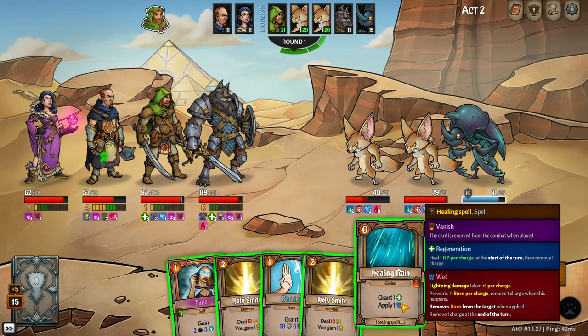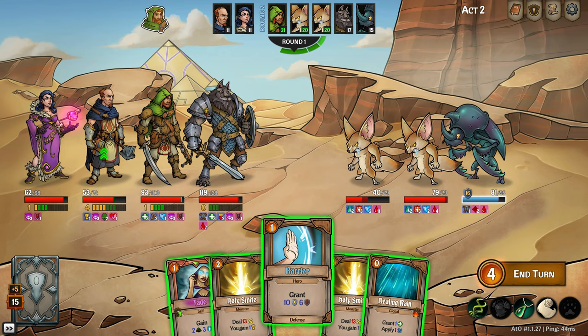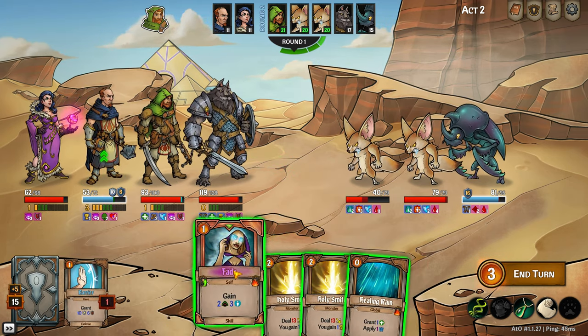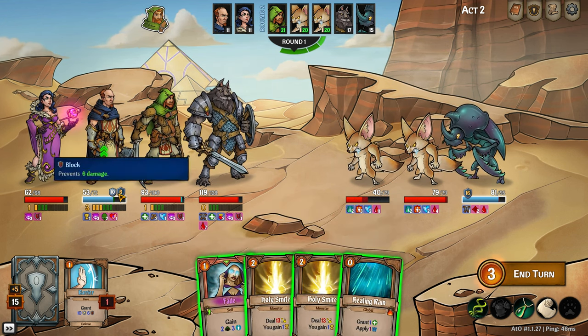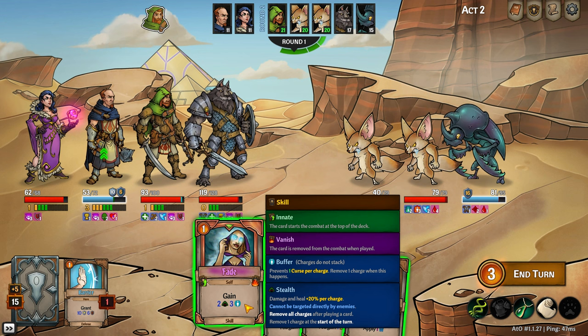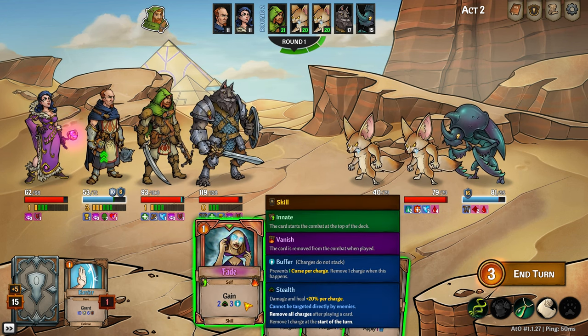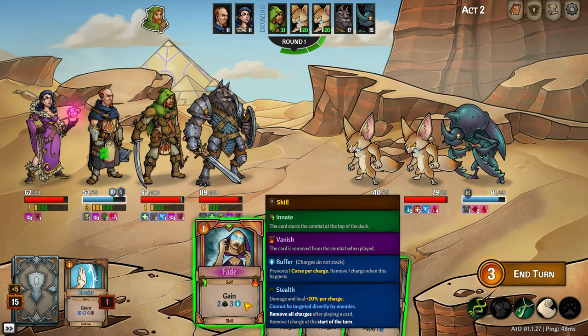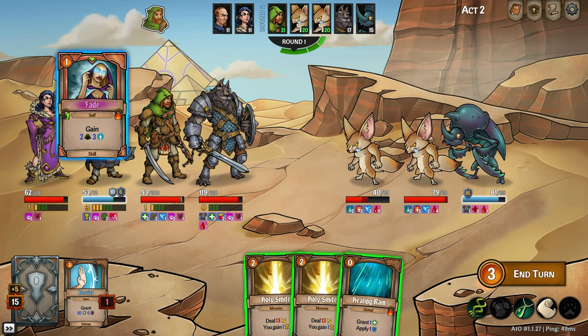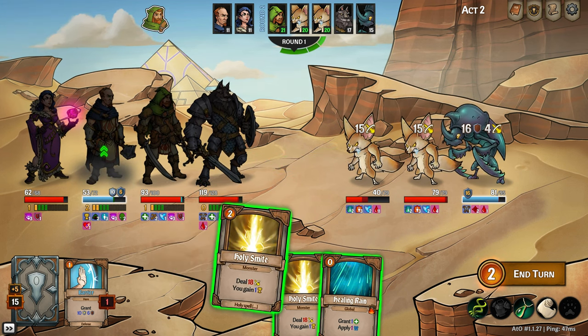I have Healing Rain which gives global regeneration, but we don't want the monsters to benefit too. I'm going to grant myself a barrier — at the start of every round I gain 10 block, going down by one each round. I can play this Fade card — it prevents one curse per charge. So what exactly is a curse? The negative pink ones — Insanity, Poison, Decay. I've also got Stealth — damage and heal plus 20% per charge. Remove all charges after playing a card, so we should have played that at the end.